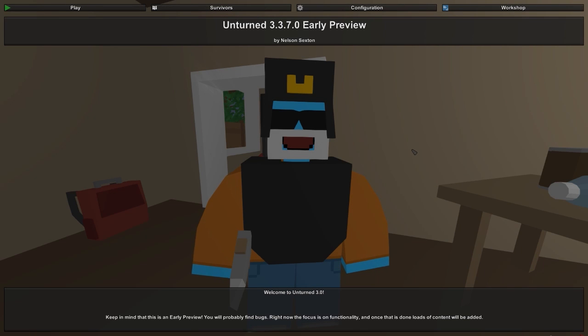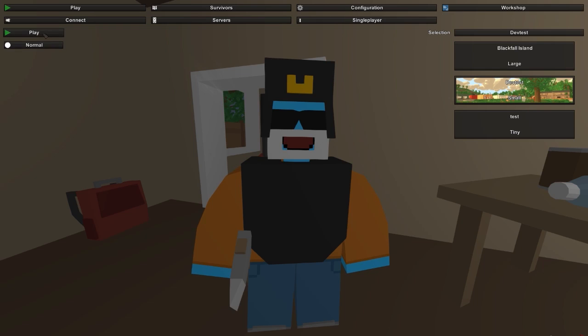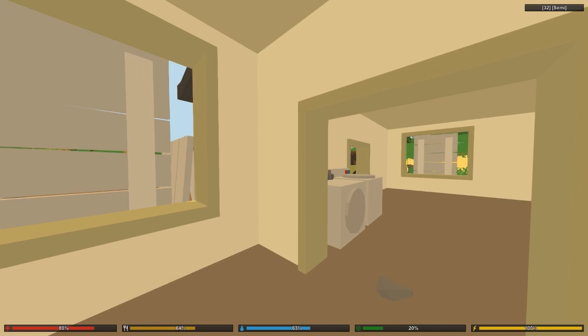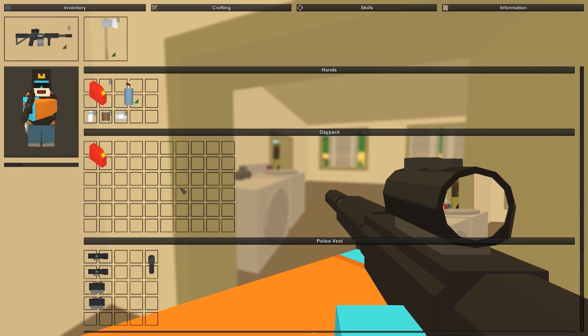Hello survivors, welcome back to Unturned 3 early preview test drive. Today we're going to take a look at Unturned 3.3.7.0, the latest version on Steam at the time of this recording. Apparently Nelson has added guns galore — something like 12 new guns to play around with and shoot zombies with. Let's go check them out. 12 guns is a lot of guns.